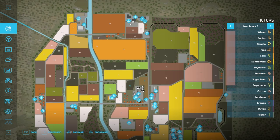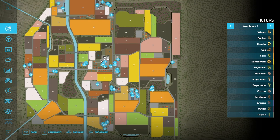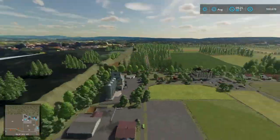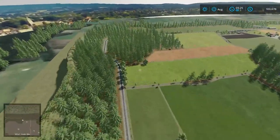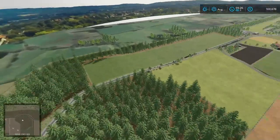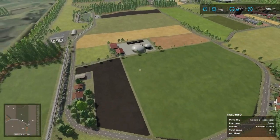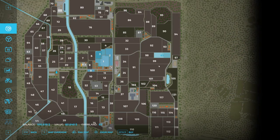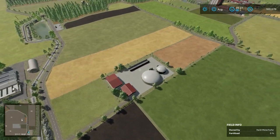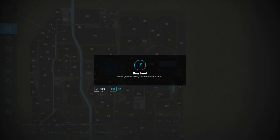For the flyover, we'll work our way around the edge of the map clockwise, then work into the center. Up here there's good forestry, and the train works its way around that way. There's another placeable area there. This looks like it should be a BGA - it's 82,000 to buy. Let's buy that.